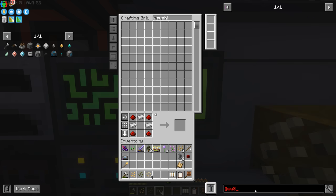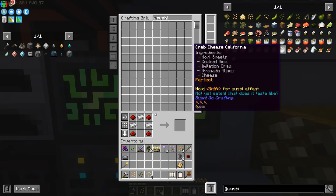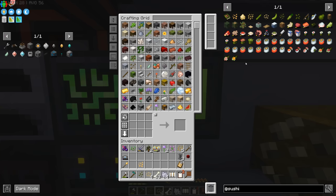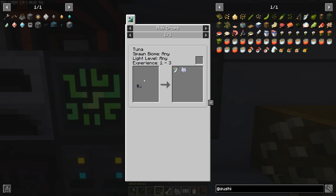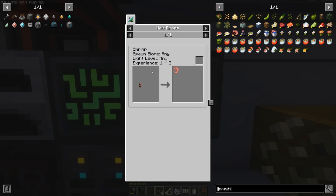Looking at Sushi Go Crafting on the right, we can compare this list. Rice we have, cucumber, soy, wasabi - and sesame. We don't have sesame. Well, maybe we can spend some emeralds over at the market. But sushi isn't all about vegetables - where's the fish? They've got that covered too. There's raw tuna that you catch when you fish, and there's also shrimp caught in any light level, any biome. It could be that our fisherman has already fished up some of those for us.